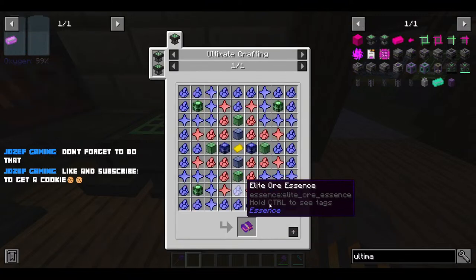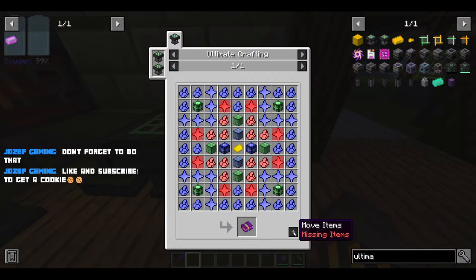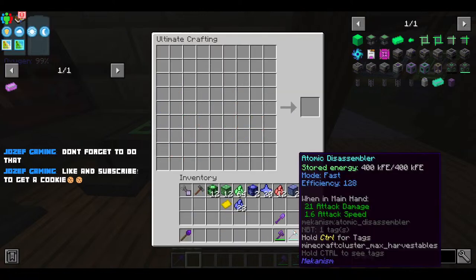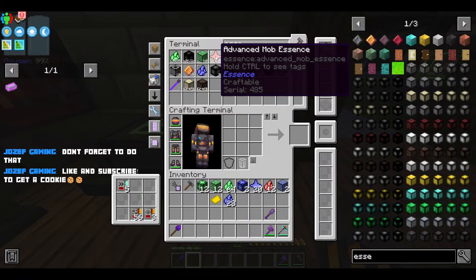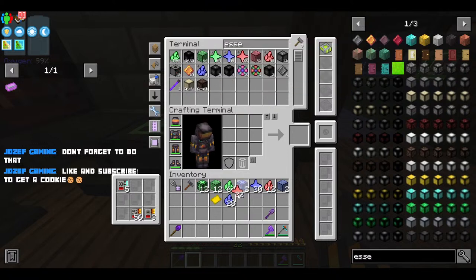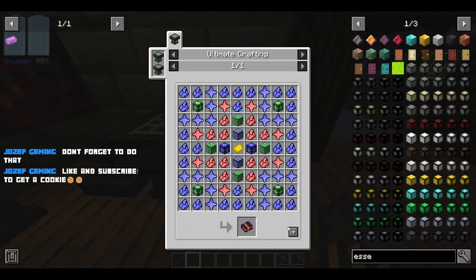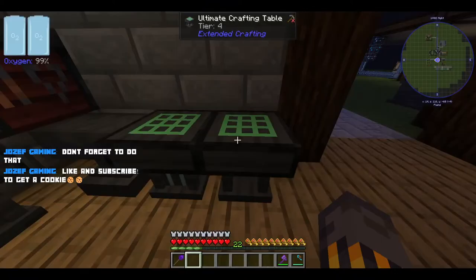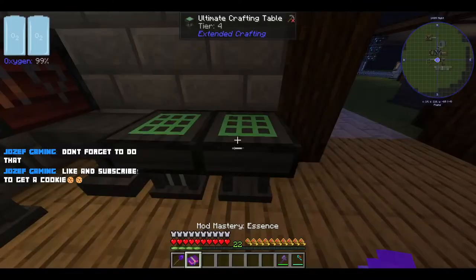Now let's get — I'm just gonna make it that much so I don't want to waste so many things. Essence — so eight of these. Oh my god, finally! Mod Mastery Papers essence.